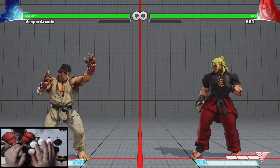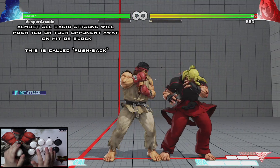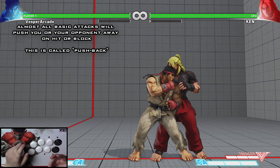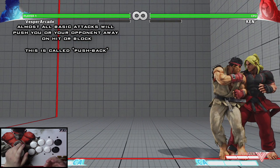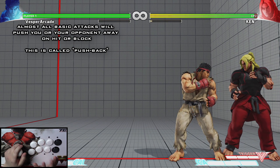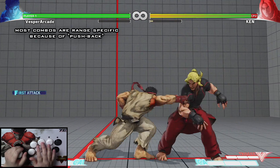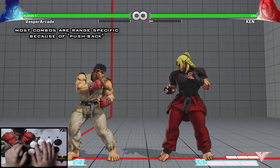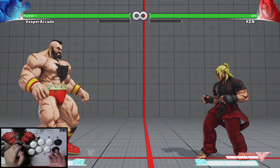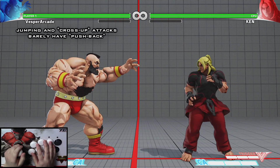Most normal attacks in Street Fighter 5 will push your opponent away from you on hit. While the opponent is in the corner, you will be pushed out instead — this is important to know when doing combos at different ranges. Jumping and cross-up attacks barely push your opponent away, which is another payoff you receive for the risk you took when jumping.